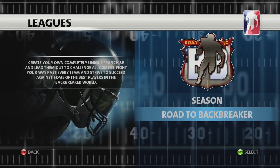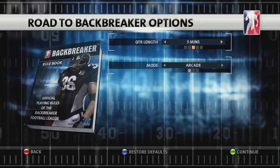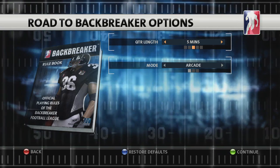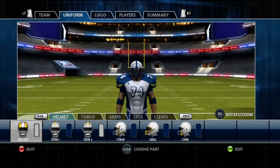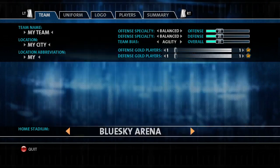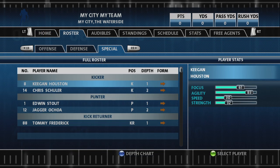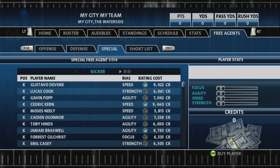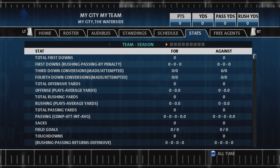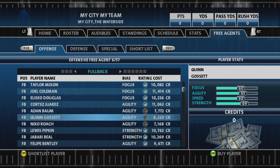In Road to Backbreaker mode, you lead a custom team from a lowly eight-team league, up through a 16-team league, all the way to the professional 32-team league. You'll customize your teams' and players' names, design their uniform and logo, choose their home stadium, and much more. Like Season mode, the Hub is the most important screen in Road to Backbreaker. The core features are similar, but Road to Backbreaker features a free agents' pool instead of scouting and a draft.